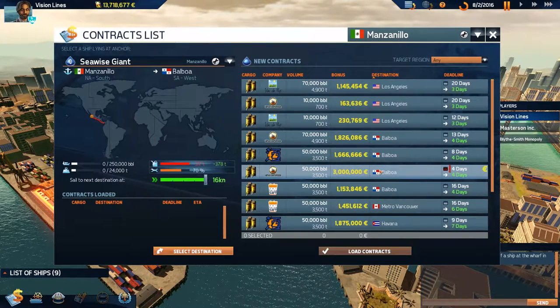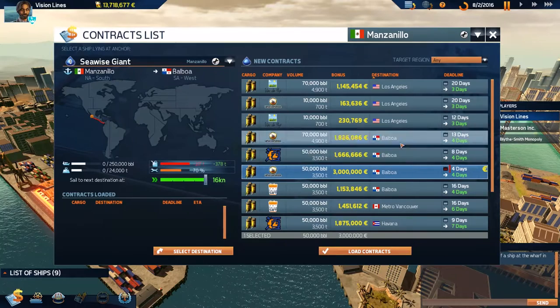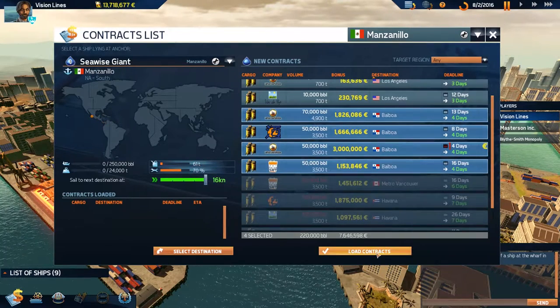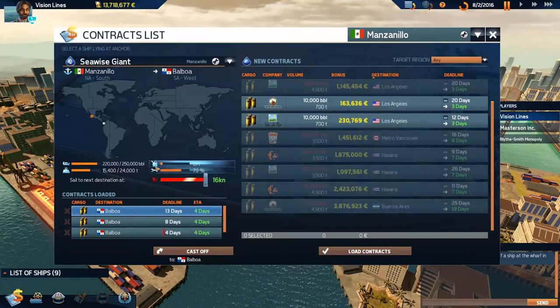We do not know what Miss Lydia is doing — she's a little devil. Look at this: Balboa! 7.6 million — get out of here and make me some money, Sea Wise Giant. Let's just see why. Fuel is not too cheap. Can we get there? We can. Beautiful.